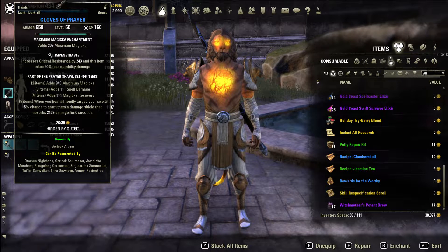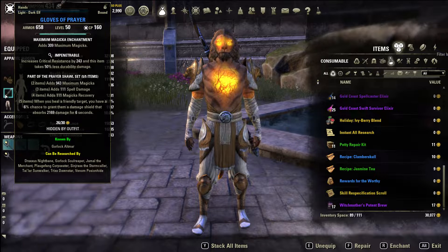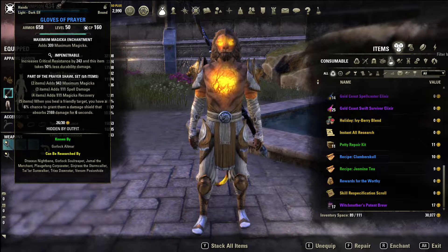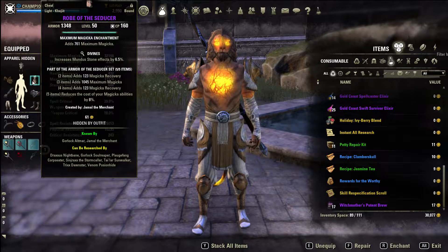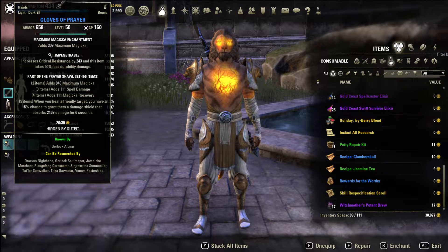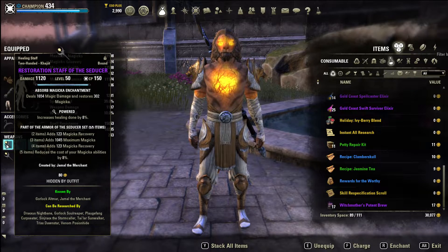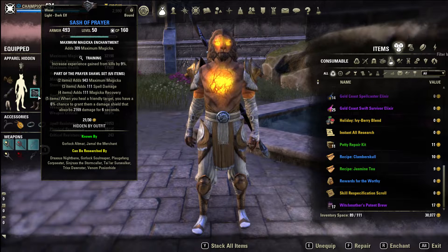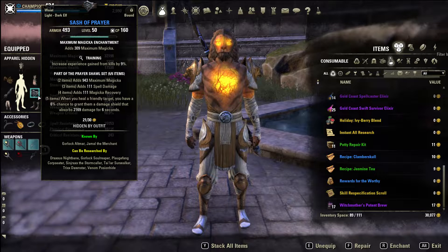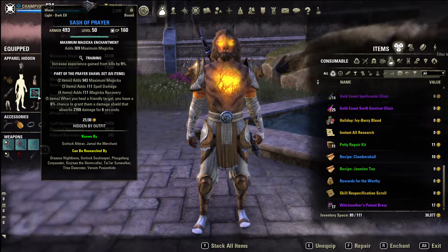The other set is an optional set - pretty much what I have here. The reason it's featured in the build is that it's very easy to get; this is one of the first dungeons you unlock and you can get it from Spindleclutch at a very low level, same with Seducer. So you can rock this build at any level. It procs an absorb shield on people you heal with a 6% chance - low proc but cool. It gives a little bit of spell damage, mag recovery, max mag, and a small shield.